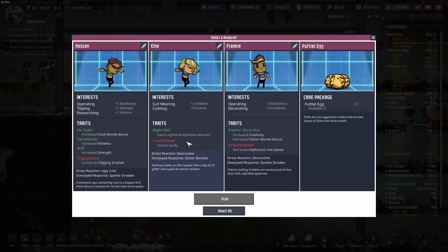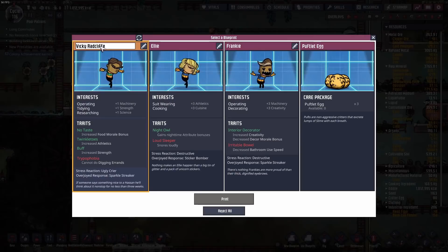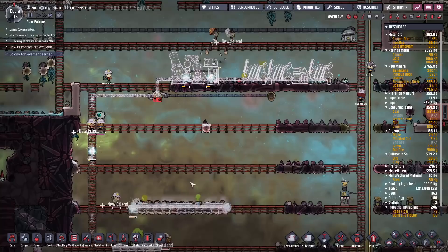Before we can get this all up and running, it's time for another duplicate. I dislike the loud sleeper — we're going to be cramming a lot of duplicants onto this map, so it's best not to have people who snore. Irritable bowel and trypophobia — I've been advised that's how it's actually pronounced. Say hello to Patreon duplicate Vicky Radcliffe, number 41.